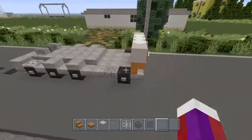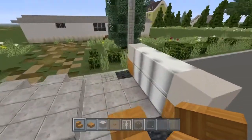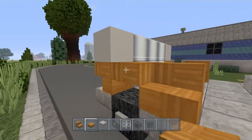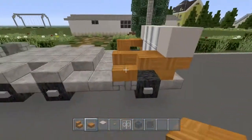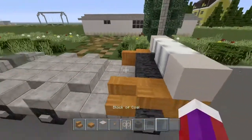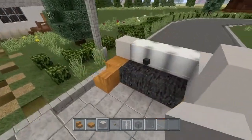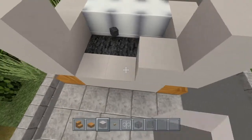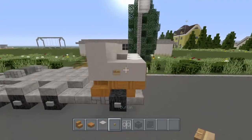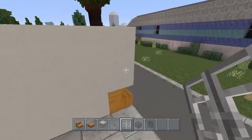Now let's move to this side of the truck. Grab your choice of stair again and place it like this, and do the same thing right on top of this cobblestone half slab. Then grab your choice of half slab — using birch — and place it right here above the tire. Grab any old block to block this in right here, then grab the light gray concrete and come up like this on both sides. Put your wood button right here for the door handle on both sides, then grab an iron bar for the handle to get up in the truck.